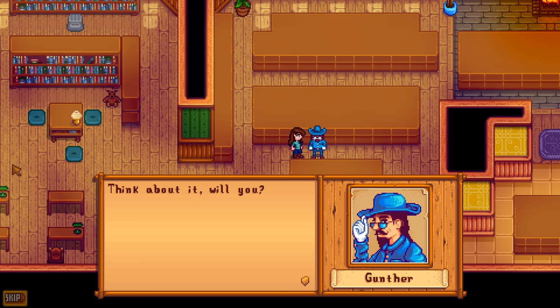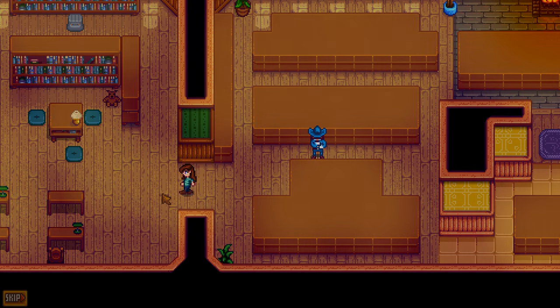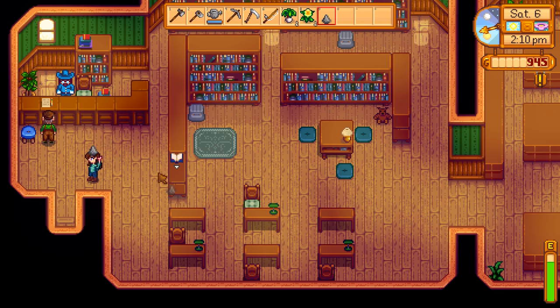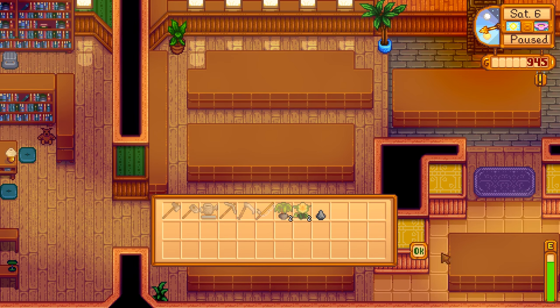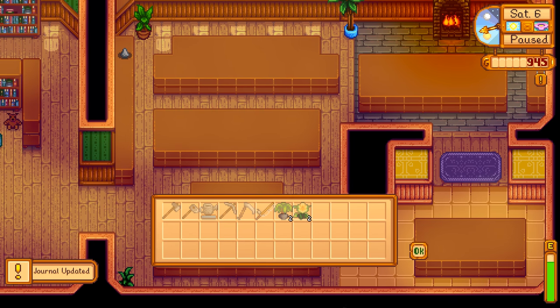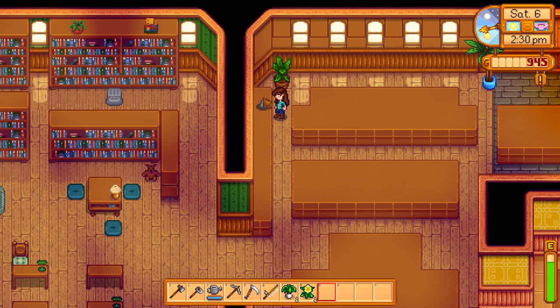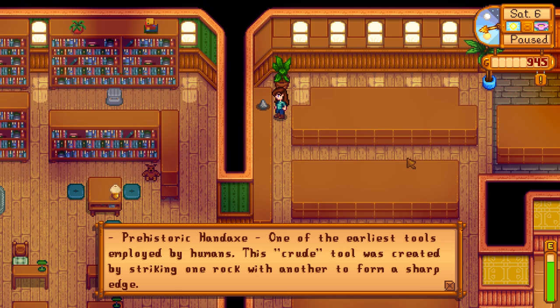'Think about it, will you? If you decide to donate, just bring the objects to the front desk.' I definitely will, Gunther. I am walking over there to do that right now. I'll give you my prehistoric axe — donate to the museum. Oh, so we can actually choose where we want to put this. Let's put it right here for now. We can move it around too. Very neat. Prehistoric hand axe — one of the earliest tools employed by humans. This crude tool was created by striking one rock with another to form a sharp edge. Very cool.